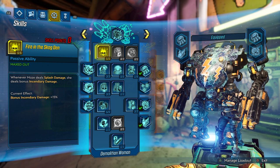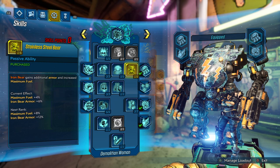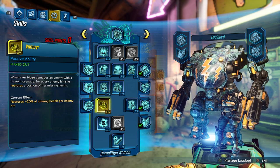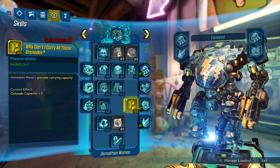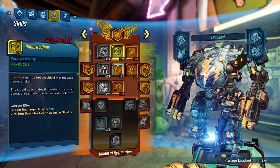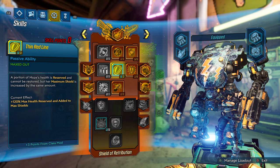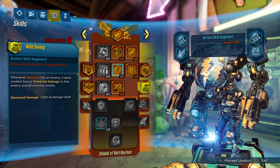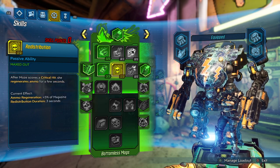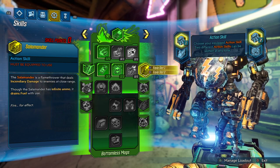Skill tree here is five in Skag Den, three in Means of Destruction, five in Torgue Cross-Promotion, one there just to help the Iron Bear live longer, one in Auto Bear, three in Holy Pin, five in Vampyr, three in the next one, Short Fuse one. Red tree: one in Security Bear, five Armored Infantry, one there for a little bit more shield, three there, one there for more damage, five there not really used, three there for more damage, and then one there.